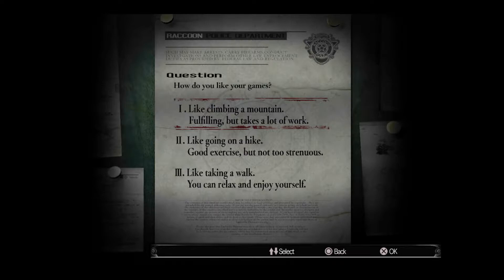Going on a hike is easy, and taking a walk is basically the easiest difficulty. That is why I'm restarting my playthrough on normal difficulty. Hopefully the first part I kind of know what I'm doing — how to solve the puzzles and where I'm going. I've completed this game a lot of times so I'll know what I'm doing for most of it.